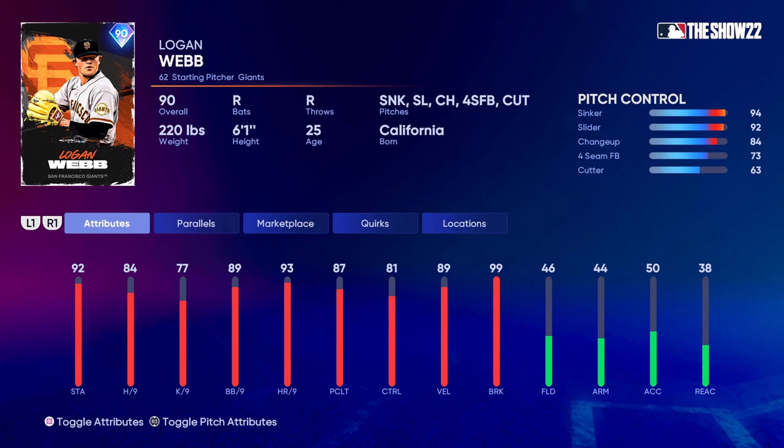For pitch control: 94 on the sinker, 92 on the slider, 84 on the changeup, 73 on the four-seam, and 63 on the cutter — those last two are kind of low. Pitch break though: 99 on the sinker, 88 on the slider, 99 on the changeup, 76 on the four-seam, and 75 on the cutter. The sinker and changeup both have 99 break, which is nice. The cutter's 75 is decent, but I'd want to see 85 or better.